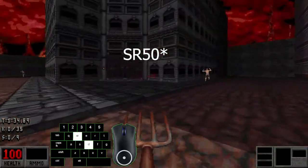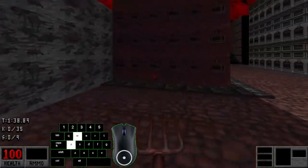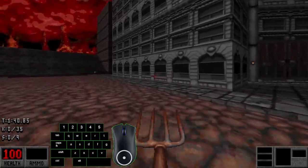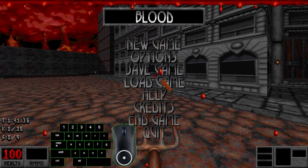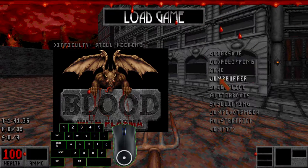That's all there is to SR40 speedrunning — there's no SR40 in Blood unlike Duke, Doom, or Shadow Warrior. But better get used to it because you're going to be using it a lot throughout the run.